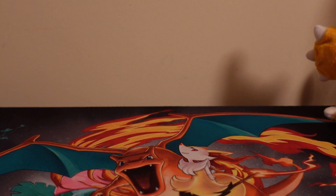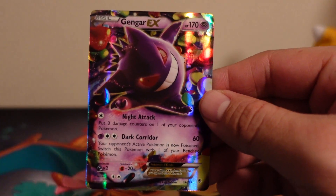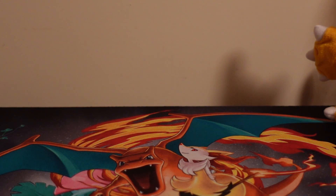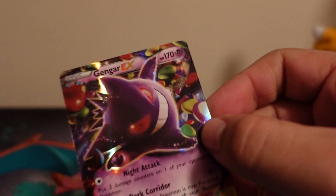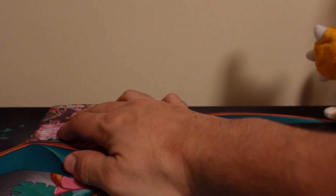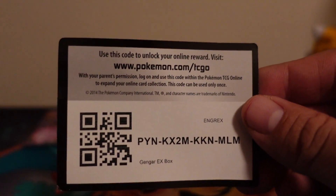The first card is the Gengar promo card — there we go. It's a little bent out of shape, kind of seen better days. It's a promo, not a black star promo, but it's definitely seen better days. Sticking it in the premium section. Here's the code card for the Gengar EX box — congratulations whoever gets that.